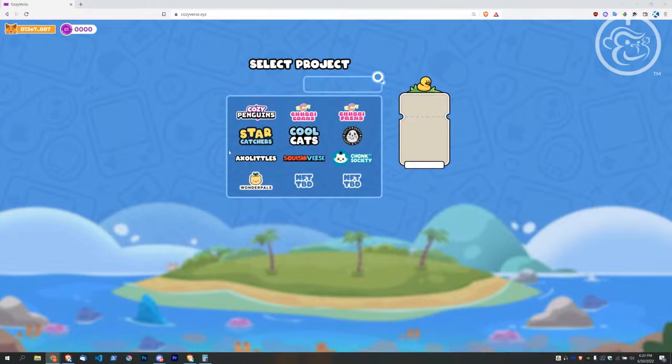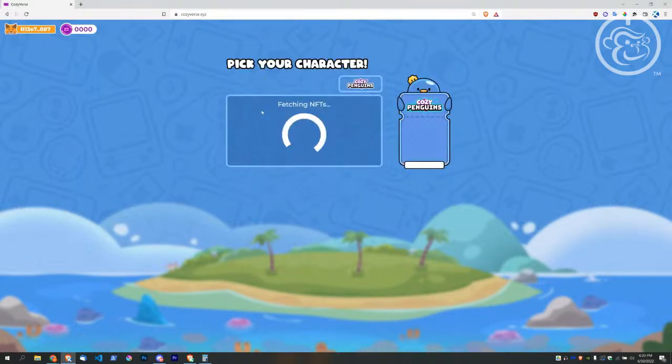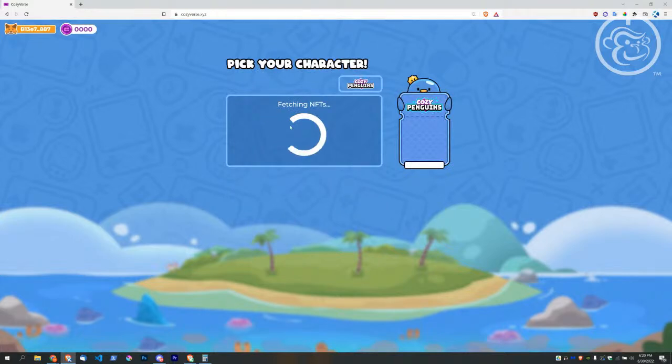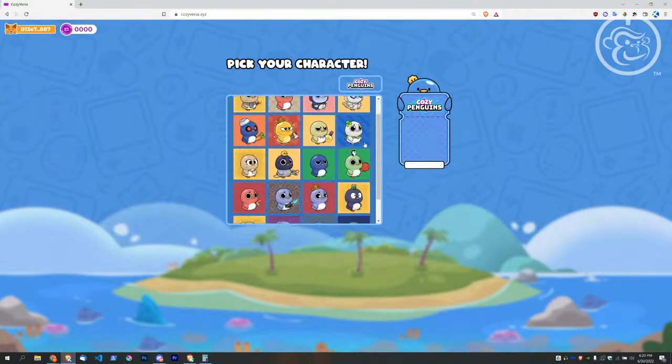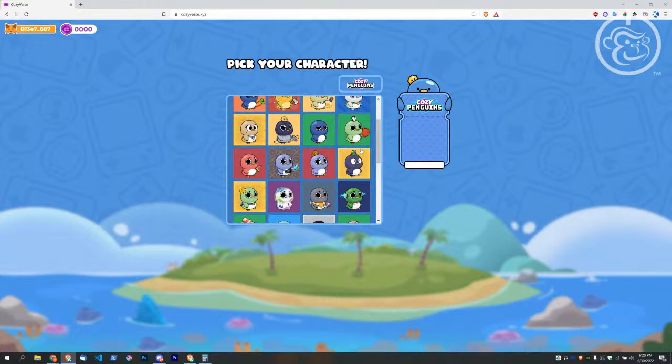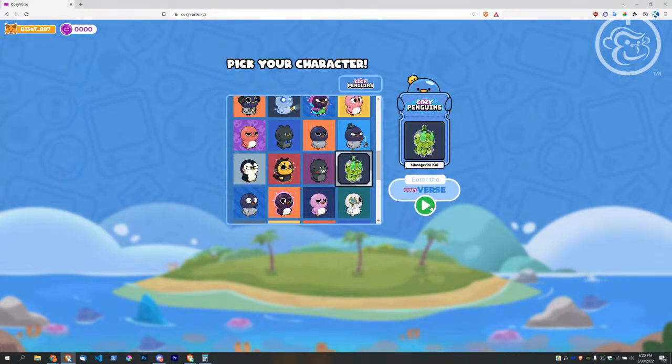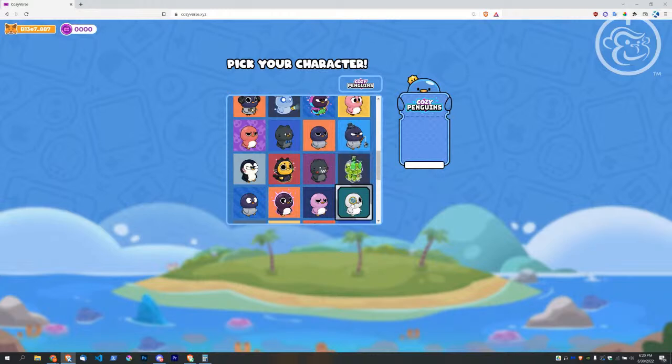So we can do Cozy Penguins, Chubby Corns, Chubby Friends, Star Catchers, Cool Cats, Sappy Seals, Axo Littles, Squishy Verse, Chonk Society, Wonder Pals, and then to be determined — I'm sure they have something they're planning. I haven't approved my Gumball yet, at least not on the main chain. I did it in beta, so let's approve a new one — let's do the gold cat.